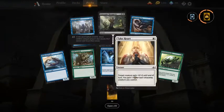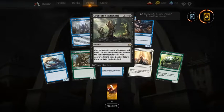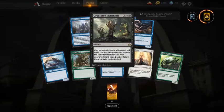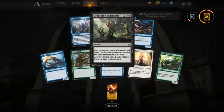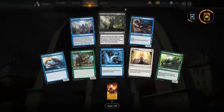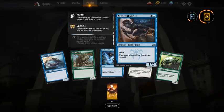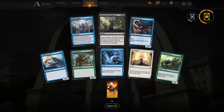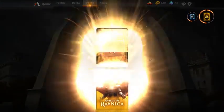Gruesome Menagerie — I haven't played this card in limited yet, although I've drafted a lot. I just don't pick it because it doesn't seem that good. Of course if you have a three drop, two drop, and one drop that are relevant it's very good, but those are rare occasions. My first pick here would be Nightveil Sprite. That's our first 10 — 30 more to go.